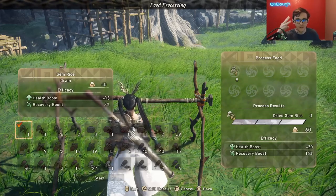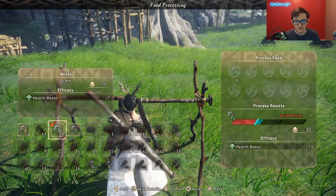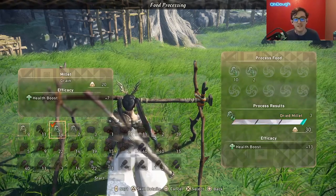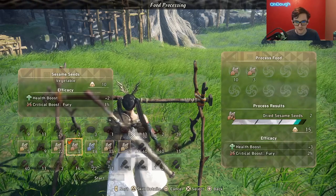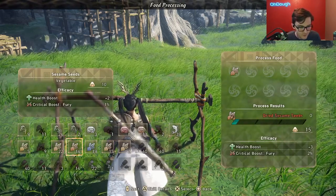The yield is always going to be three maximum of an item. It may cost you more of an item to dry it — in this case, millet, don't dry millet. Just for purposes, it costs 13 to dry that. Some seeds are pretty good though; sesame seeds cost a lot as well but they're pretty good to dry. That's how the drying system works.